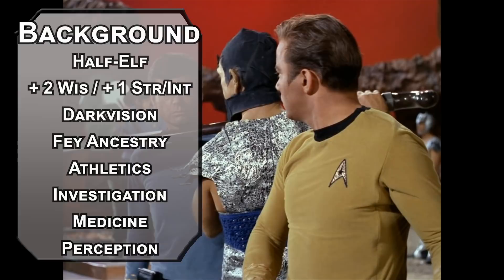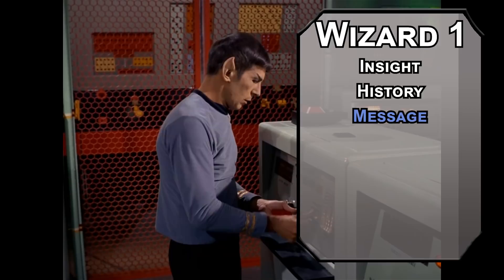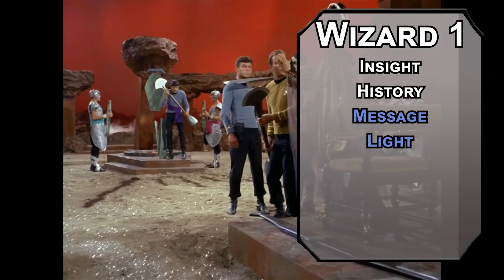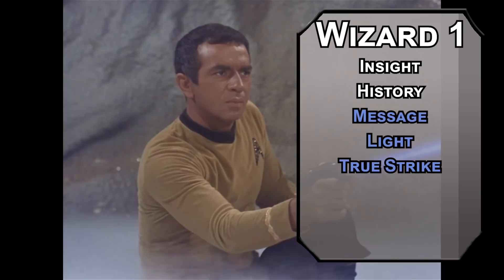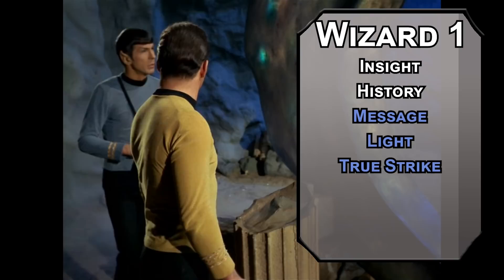We'll kick things off as a Wizard to grab two skills from the Wizard list, like Insight and History, to put your big brain to use. You can put it to use with spells and cantrips like Message, to whisper to a creature 120 feet away and even let them whisper back for communication with the party on the Enterprise. Light creates light for your crewmates with bad human eyes. For your first level spells, we'll grab the Physical Suite — Longstrider, Jump, and Expeditious Retreat — adding 10 feet to your movement speed, tripling your jump distance, and letting you Dash as a bonus action.